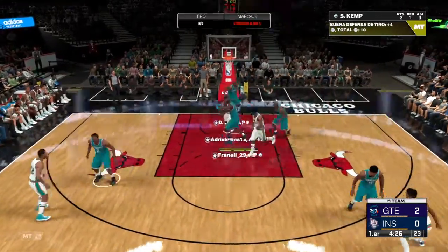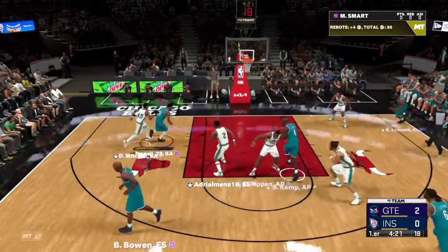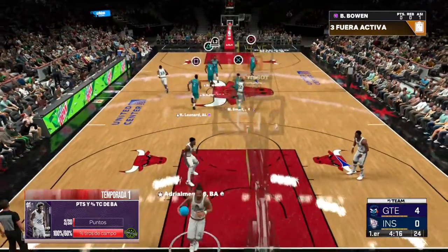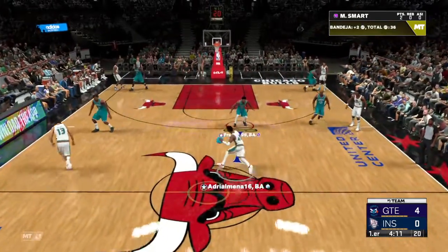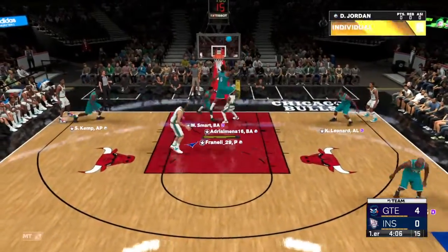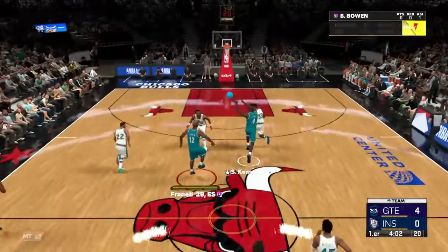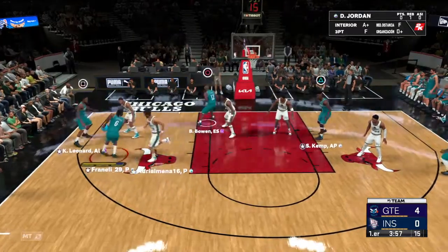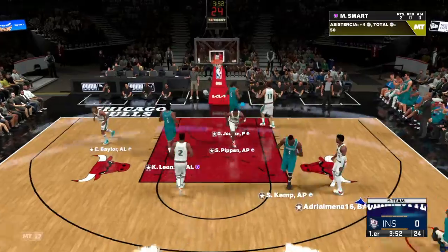It's blocked by Jordan. Pass to Smart — and it's good, two points for a guy who's still working on his range. Love to see Smart attacking on the interior. Here's Mitchell climbing the lane — good work defensively by Smart. Jordan left side, and Jordan throws it down.